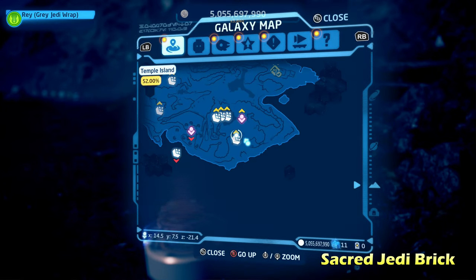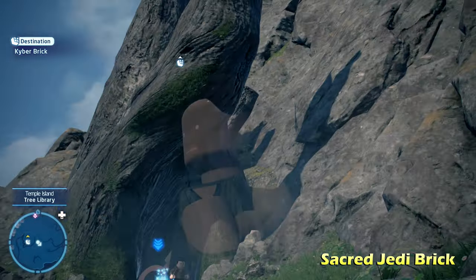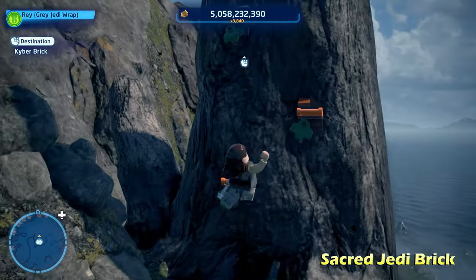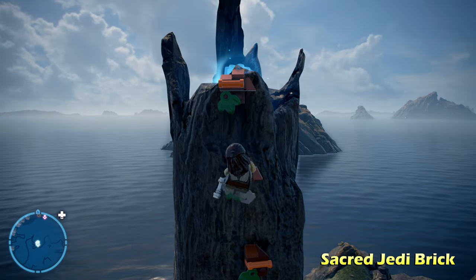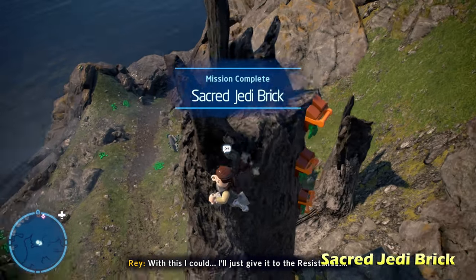Moving right along, we're going to do the Sacred Jedi Brick on the south side of the map. This is where the Sacred Jedi texts were. Go to the back side of the trunk and climb up with the orange pegs to reach the top for the kyber brick for Sacred Jedi Brick.